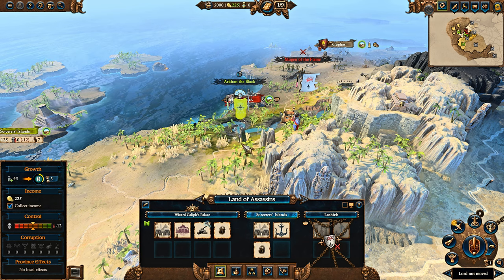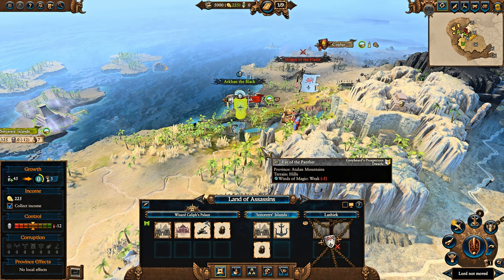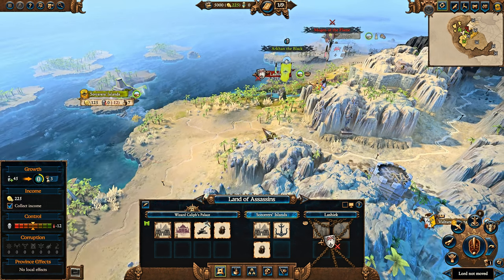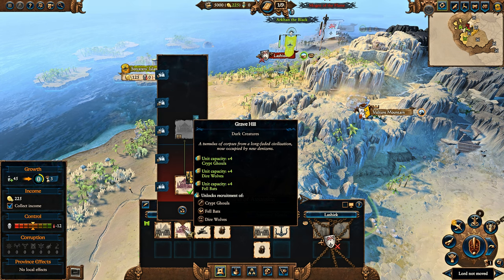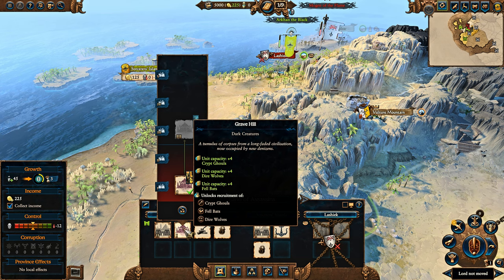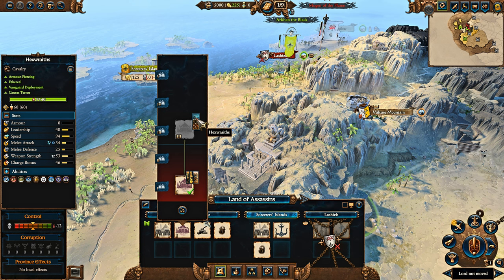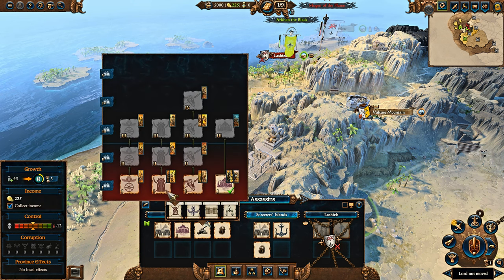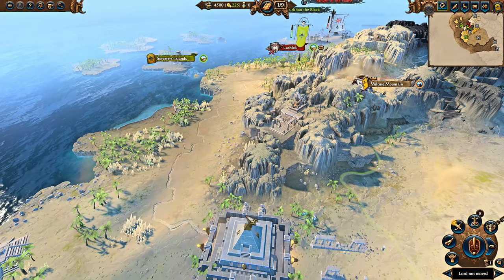But this is where Arkhan comes in. He has several campaign benefits that make him immensely powerful from turn 1. For starters, he starts with two regions, and he also starts with the Grave Hill, which gives him an incredible amount of unit capacity for Crypt Ghouls, Direwolves, and Felbats. These units are not the best units, but they're certainly better than Skeletal Warriors or Skeletal Spearmen. At tier 3 you can also get Hexwraiths for it, though it's only one capacity, and Hexwraiths are pretty decent units. Since it's a tier 2 building, you can right off the bat start getting Open Graves to get access to Nehekaran Warriors.